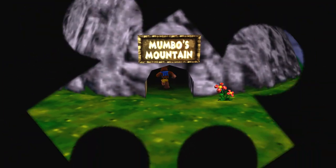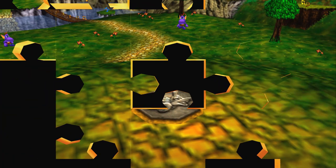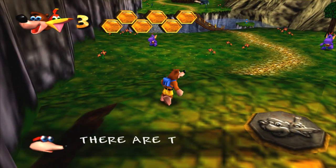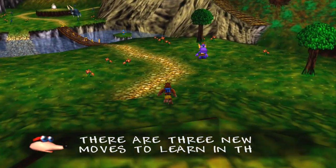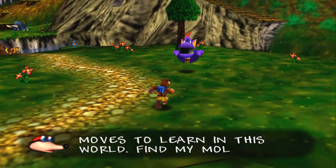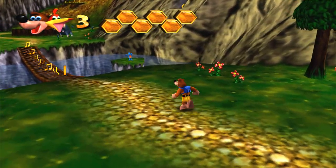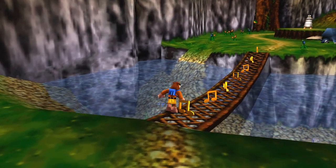Well, we'll see about that, because now we're checking out Mumbo's Mountain, our first world! A question for you, UDJ — when you save and quit, does it start you at the beginning of Gruntilda's castle, or lair? Yes, every time. So in each world there are 100 notes.